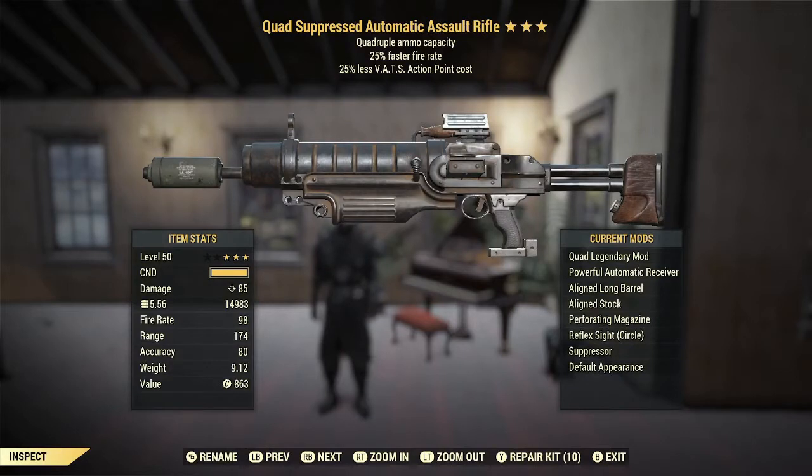I've put the Powerful Automatic Receiver on it because I am a commando build and I just want the most damage from the Automatic Receiver. I've got the Aligned Long Barrel, the Aligned Stock, and the Reflex Sight, all for reducing the AP cost, which synergizes well with the 25% less VATS AP cost. The Perforating Magazine I use for maximum armor penetration to get some extra damage. And then the Suppressor so that I can stay in stealth.